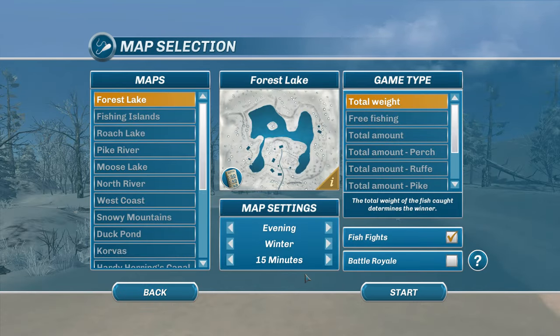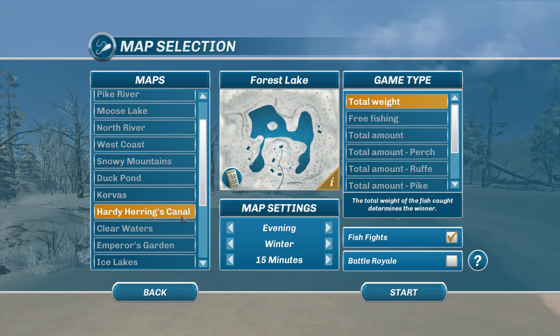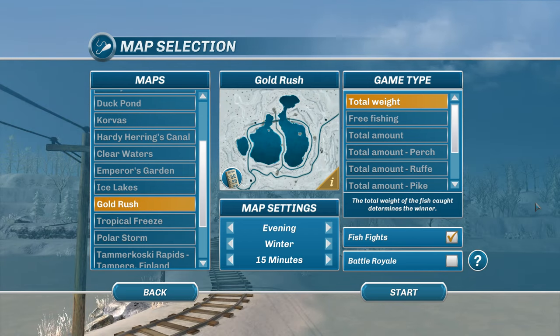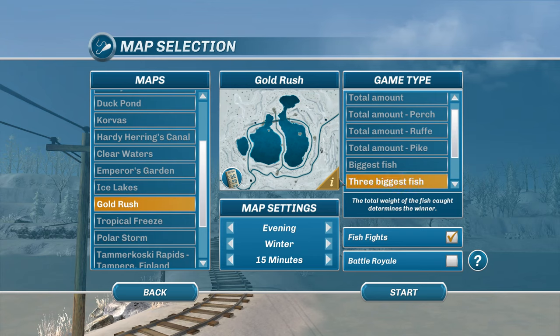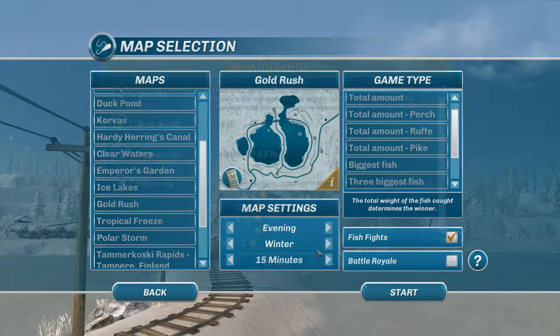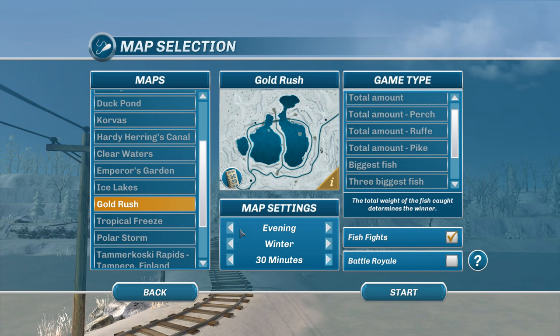We already have our stuff set up and should be alright to go forward. The next lake on the list is called Gold Rush. This is a North American lake, so most of the species here will be typical for North America. We're going to try to focus on getting the best total weight of fish — as much fish as we can catch. The largest fish ever caught here was a salmon, so that's what we're going to focus on. Seems like morning is best for the salmon, so we're going with morning.